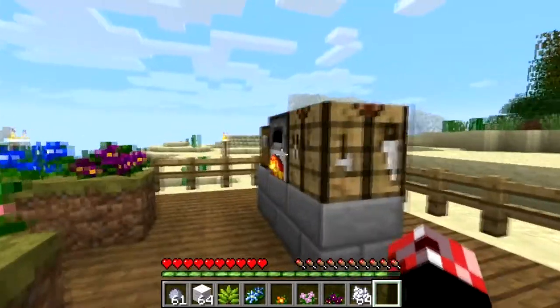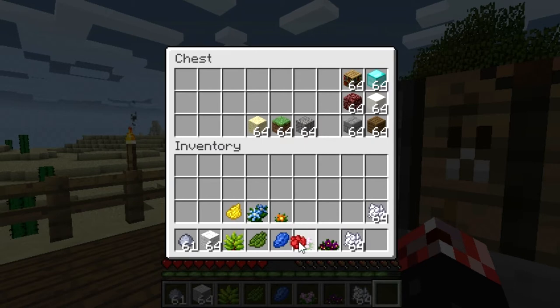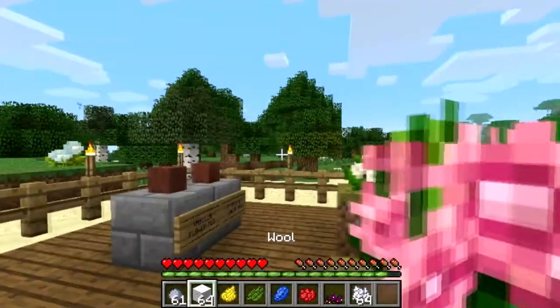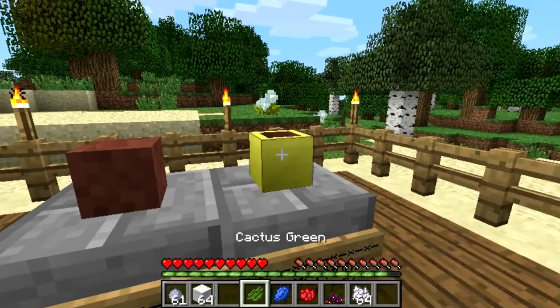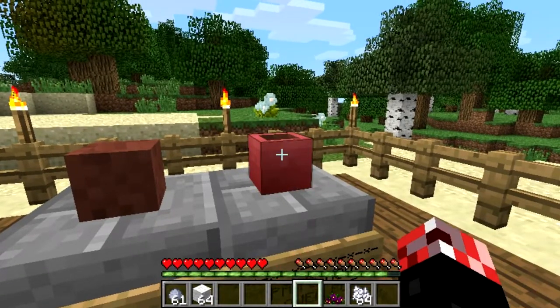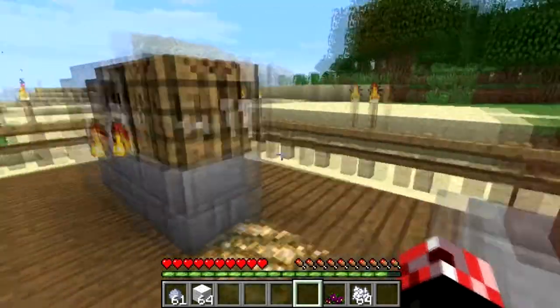So what you can do with this — first of all, let's get some dyes out. We've got some basic colours, and you can actually do it with all the colours. If you right-click on the flower pot, you can dye it. That's pretty cool. It does use up the dyes so you don't get them back, but that's pretty understandable.